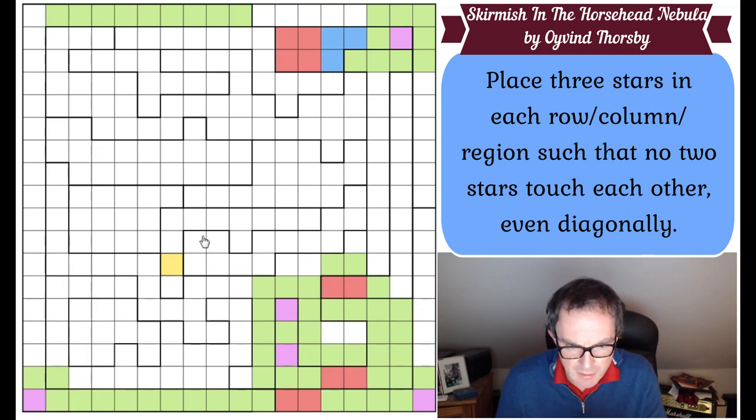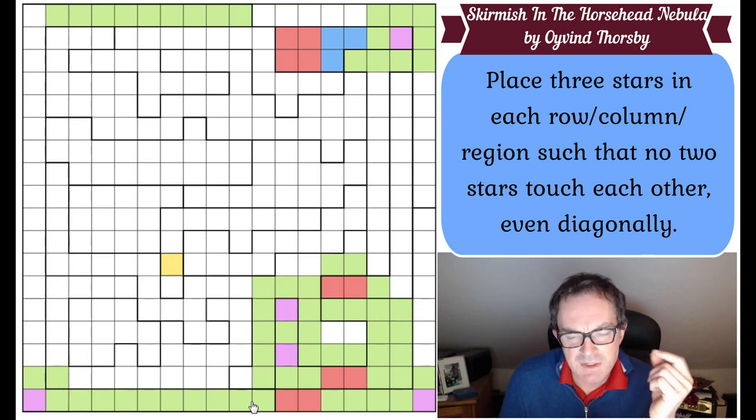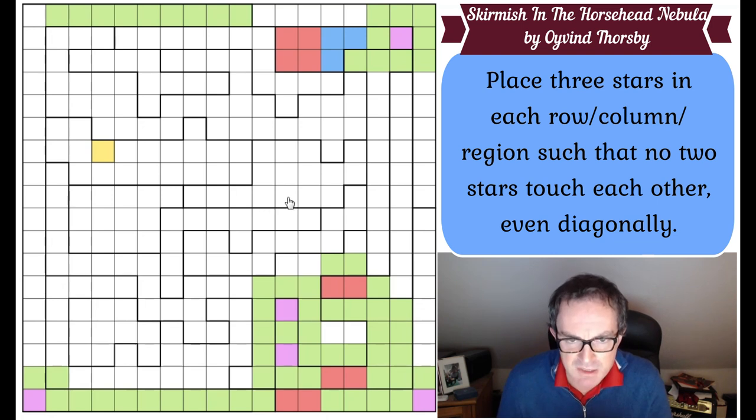I'm just looking at the perimeter of the grid and noticing there are only three regions in the perimeter. So I need to use the nine stars in those three regions to provide three stars in every row 1, row 18, column 18, and column 1. Several of the stars need to do double duty - in fact three of them need to do double duty. And one of them can't do double duty because you can't put a star in this corner. So there must be stars in the other three corners. I've got two of them already, so that must be a star up there. That's going to allow me to put two stars in here, then one star in here, one star in here, two stars here.